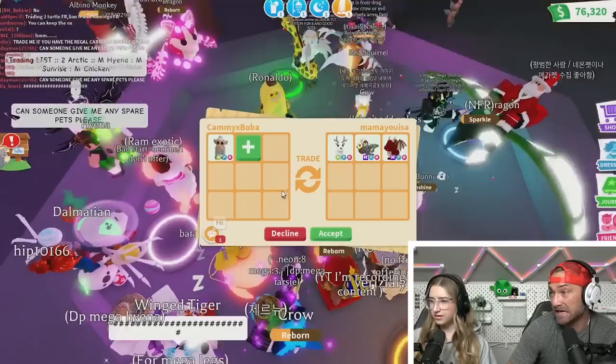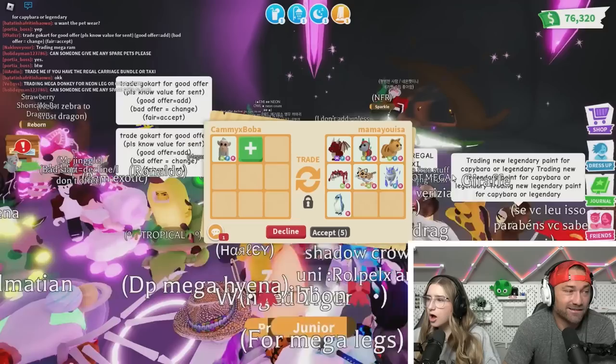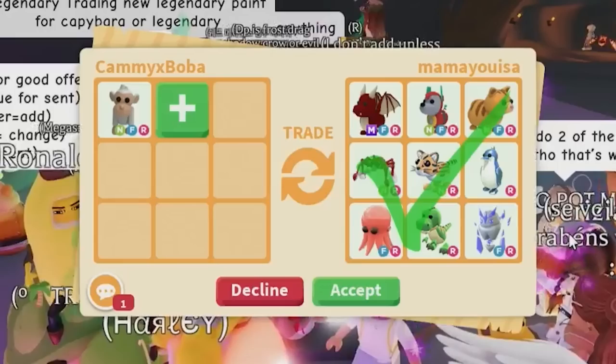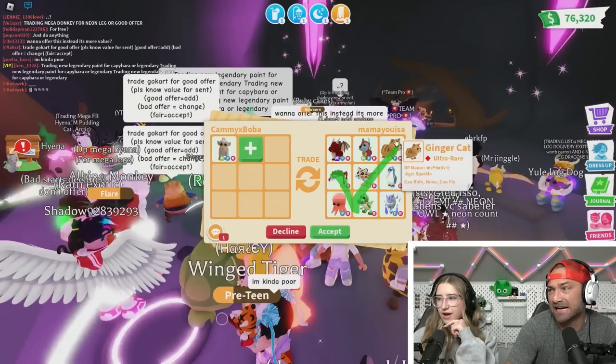Wait, is that their offer? I think that's good — is that a slam dunk? I'm not sure the Albino Monkey's that rare... they might just be flexing their pets. Wait — they just took away that one. Now they're making it real — the good pet's in there. Yeah, that's definitely their offer. Look at mine — I got so many stars.